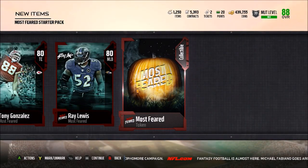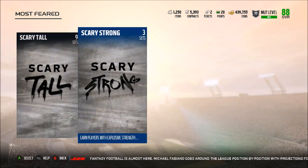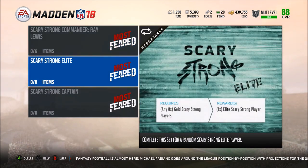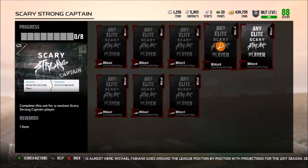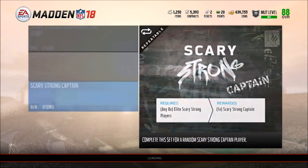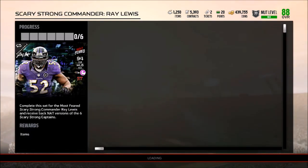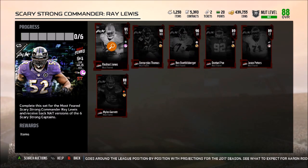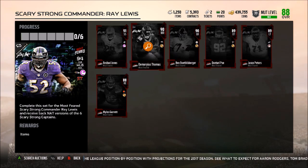You also have the Ray Lewis and the Most Feared token you get from this. In these sets you have nine Scary Tall players and three Scary Strong players. For the Scary Strong players, it looks like there are just wild cards for that one. For the strong elites, you have to put in eight golds to get one elite. Then going into the Ray Lewis set, you need to have the 91 Rashad Jones, Demarius Thomas, Big Ben, Dontari Poe, Jason Peters, and Miles Garrett.